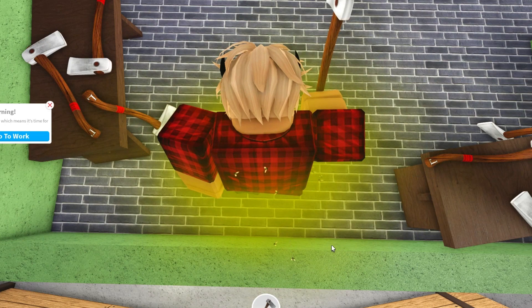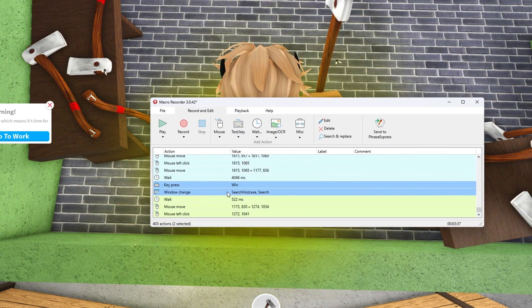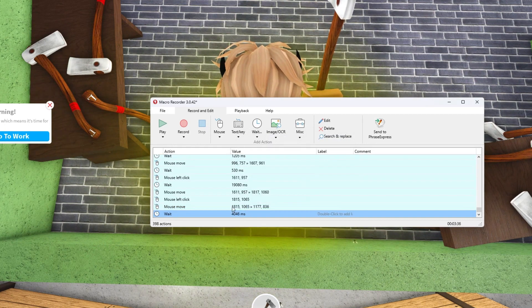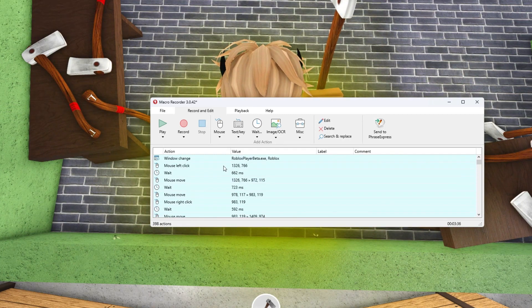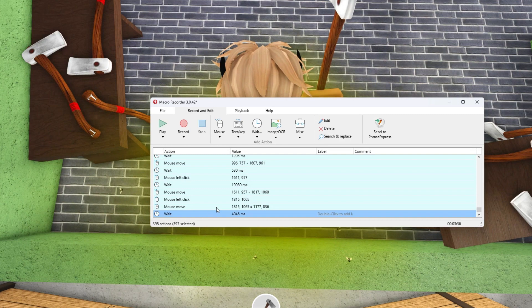Then press the Windows key, or something similar on Mac, to stop the recording. Now pull out Macro Recorder. You have to delete the last steps — the window key press and similar inputs on Mac. Delete all of those steps. Then hold Shift, drag upwards, select the second one, then copy. Go to the bottom and press on the last entry, then Ctrl+V.